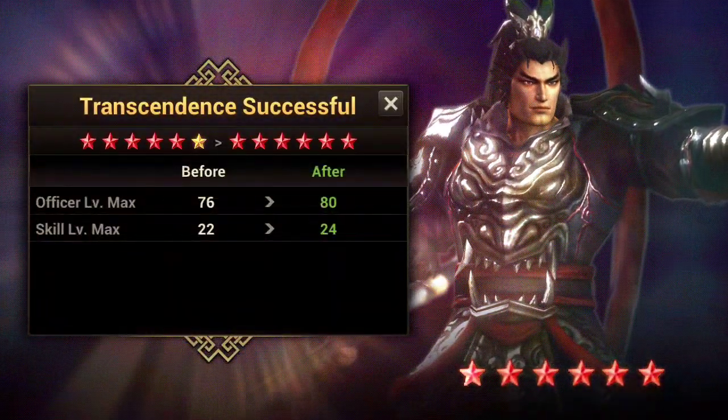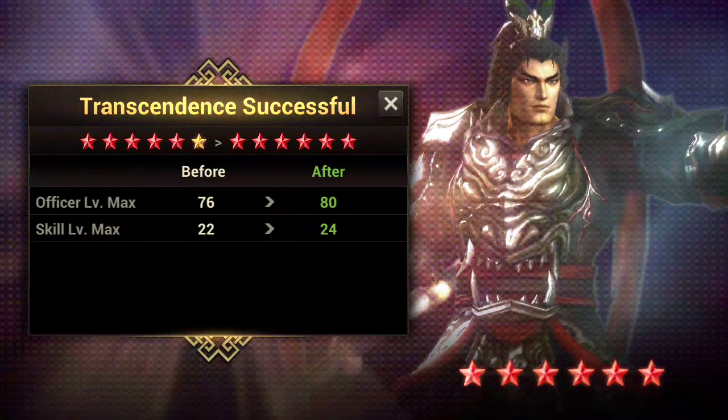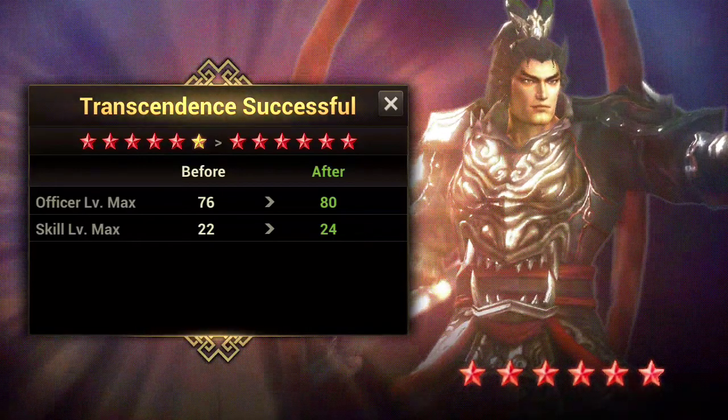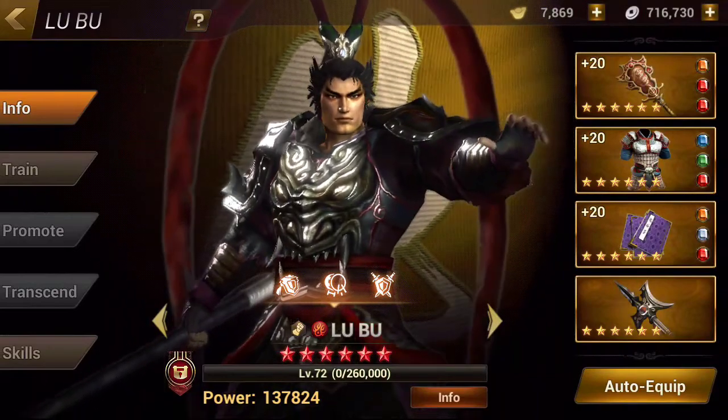There we go. Lou Paul — six red star, full power, ready to go up to level 80. Skill level max, level 24. He's going to be a beast.